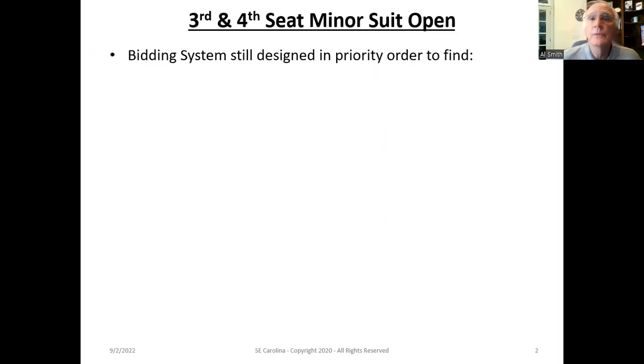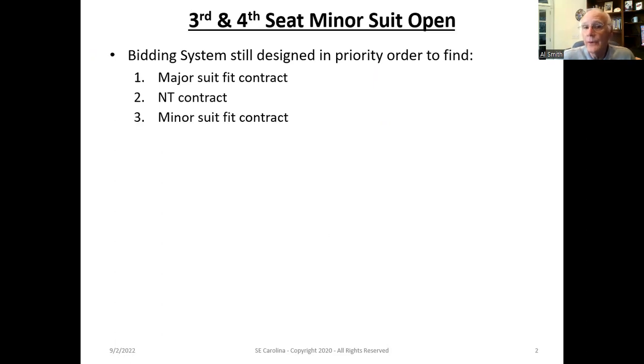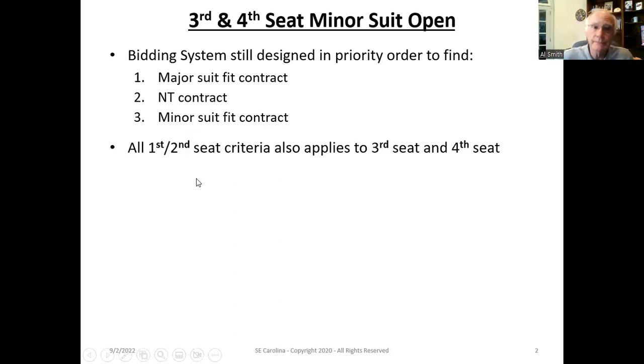The third and fourth seat minor suit open. The bidding system is still designed so that in priority order, your goal is to first find a major suit bid contract — not a minor suit, but a major suit. The second is to find a no-trump contract. And the third and last resort is to find a minor suit bid contract. The reason for this is that the easiest game to make is typically a major suit contract if you've got some distribution. The second is a no-trump contract, and the last is a minor suit contract because you have to take 11 tricks — a lot of tricks.